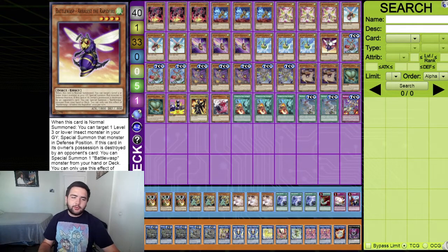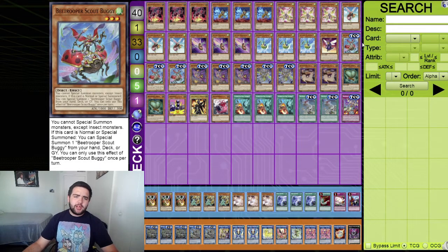Just one Battle Wasp - Aerial Rapid Fire. If this card is normal summoned, target a level three or lower insect monster in your graveyard and special summon that monster in defense position. It's a very good card to keep comboing off with your extra normal summon from Armor Horn, which we'll get to in just a second.